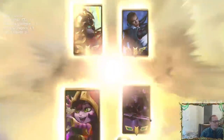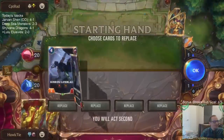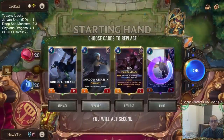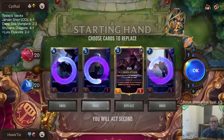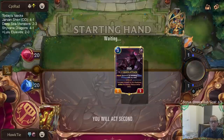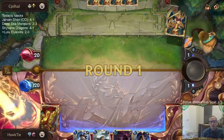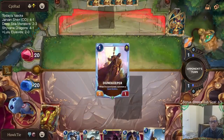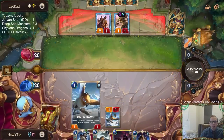Yeah, it's just all Lucian Azir today. Lulu Elusives. This hand's not as good as the previous one. Keep Zed. We thought about keeping the four-mana elusive, but Omenhawk was perfect, so I'm glad we mulliganed that four-mana elusive and drew into the Omenhawk. I was going to say we need protection and stuff.